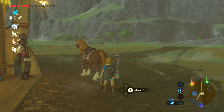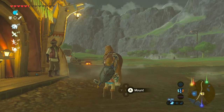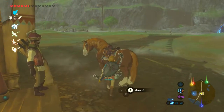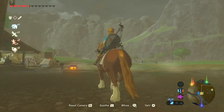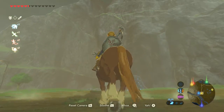Today I'm gonna show you a major glitch in Breath of the Wild. It's in both the Switch and the Wii U. You can clip through pretty much everything that you see — that includes the mountains you see in the distance. I'm gonna show you how to do it.